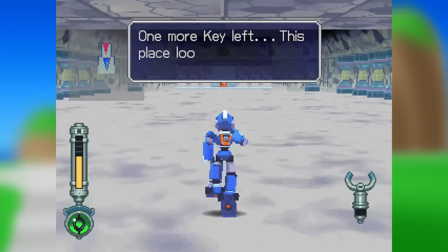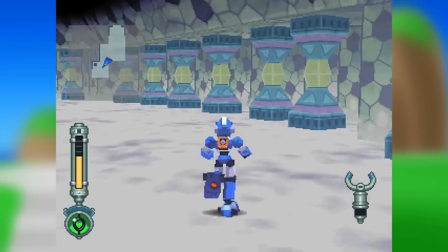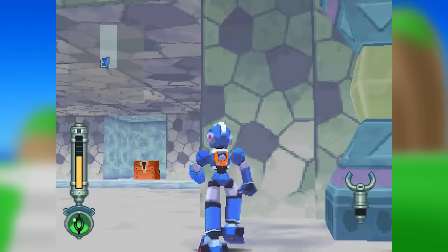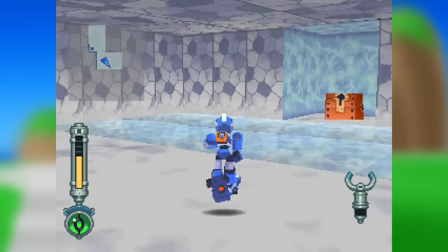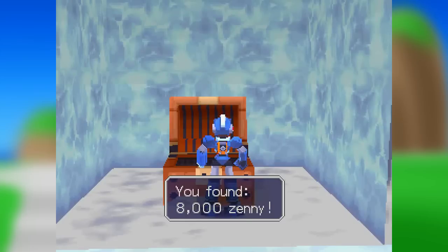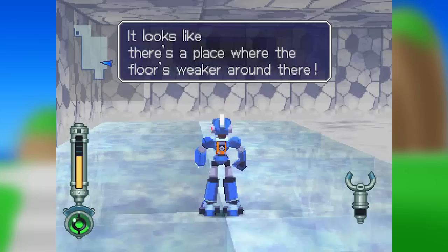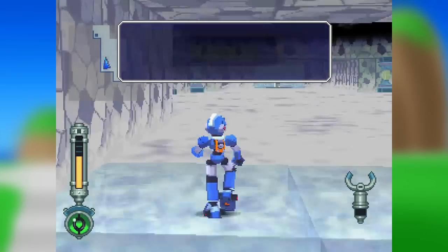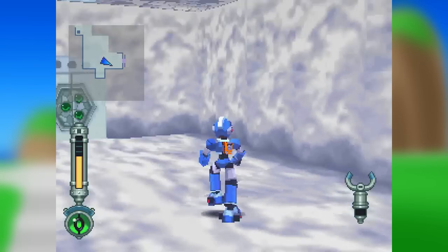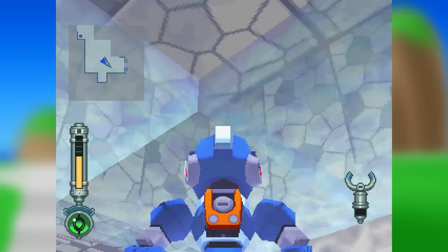This place looks pretty cold. It does look pretty cold, but pretty cool though. Got these things doing whatever. Got money. It looks like there's a place where the floor is weaker around there. Try shooting it with your buster. You can shoot out the floor — you can find these glass panels. If you wait for a second, they come back because this place is so cold.